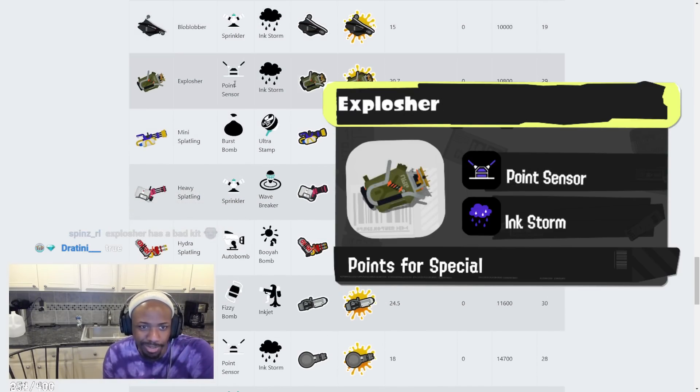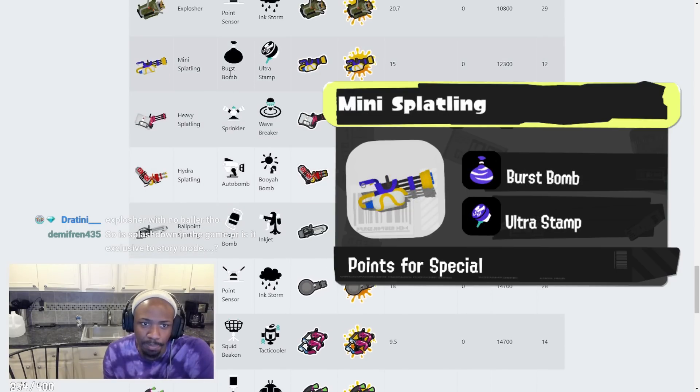Explosher has Point Sensor and Ink Storm. Explosher is a great weapon. Point Sensor — I'd rather have something else. Ink Storm is not so bad. Ink Storm and Explosher is not so bad; I just think the sub weapon kind of lets it down. Give me a Burst Bomb!